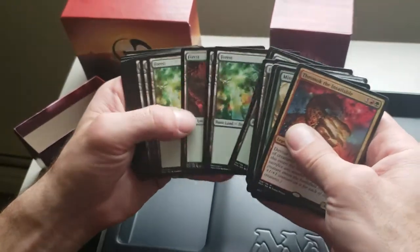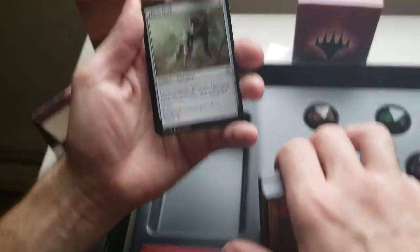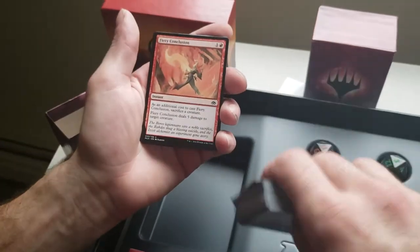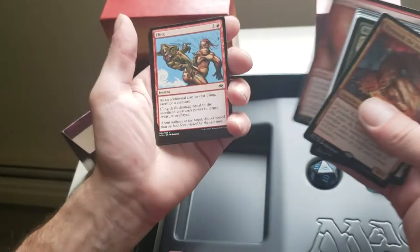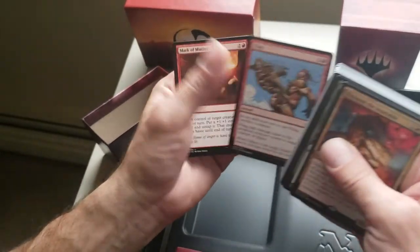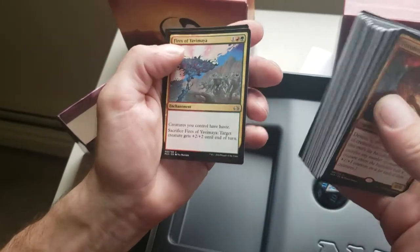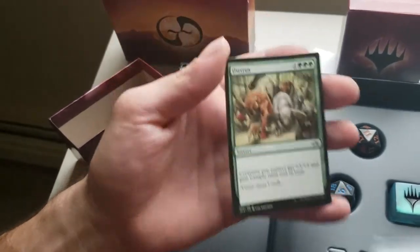Terramorphic Expanse and basic lands. Flayer Husk — Living Weapon, equip creature gets +1/+1. For those who don't know what Living Weapons are — as you cast them, you create a 0/0 Germ Token and you equip this to it. Fiery Conclusion — as an additional cost sacrifice a creature, deals five damage to target creature. Fling — sacrifice a creature, Fling deals damage equal to that creature's power to target creature or player. Mark of Mutiny — steal a creature, put a +1/+1 counter on it until end of turn, it gains haste. Fires of Yavimaya — creatures you control have haste, sacrifice it and creatures you control get +2/+2 until end of turn. And Overrun — creatures you control get +3/+3 and Trample until end of turn.